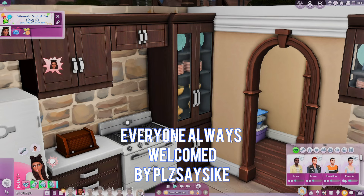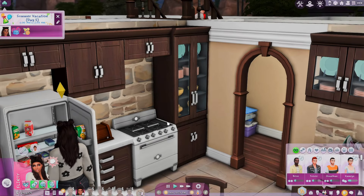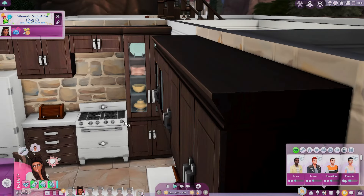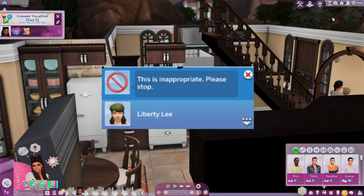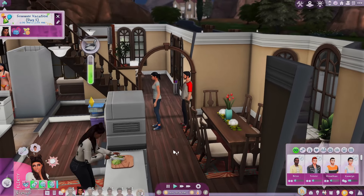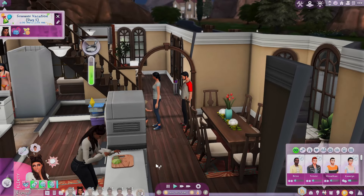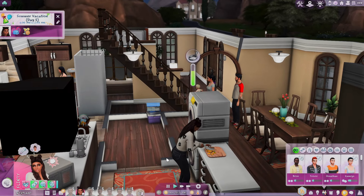This next mod is called the Always Welcomed Mod and it is by Please Say Psych. This mod gives your Sims the Always Welcome trait. You know how it is when you go to a friend's house and they're always saying 'this is inappropriate, please stop' — this will prevent all of that.